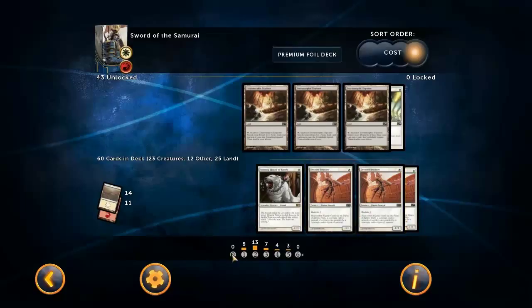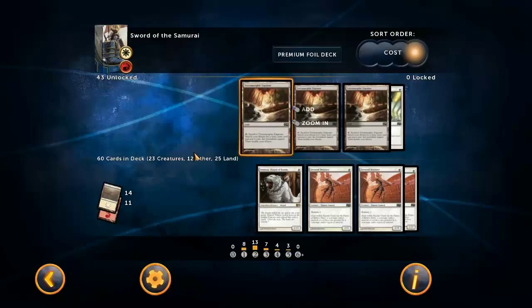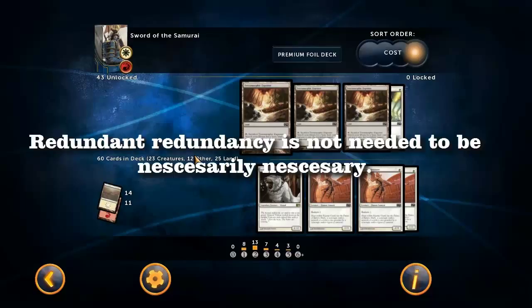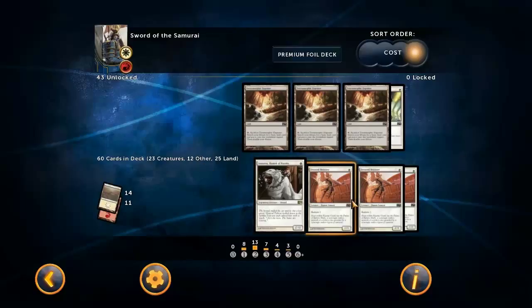Why 25 lands? Well, if you look at the mana curve it may look a bit ridiculous until you figure out that two of those three-drops are most of the time actually five-drops. I mean you're sort of playing Sword of War and Peace and Sword of Fire and Ice - you probably want to play those and be able to equip. If somebody messes up your strategy and time-walks you by destroying your creature when you're trying to equip, a lot of times that can cost you two whole turns.